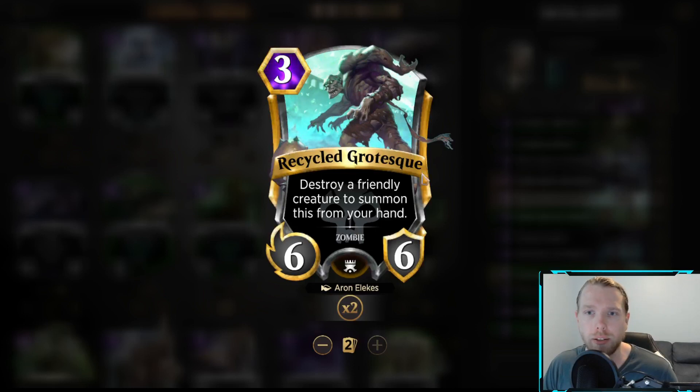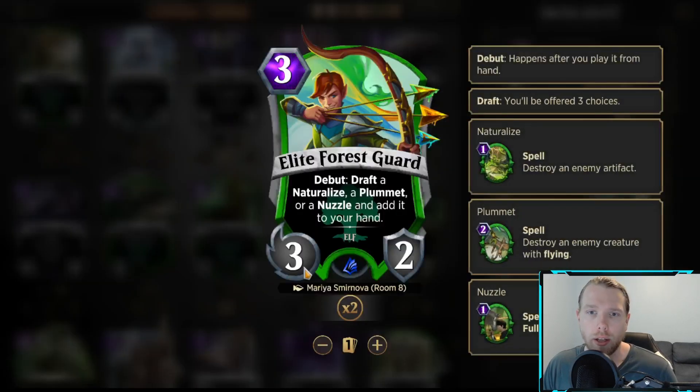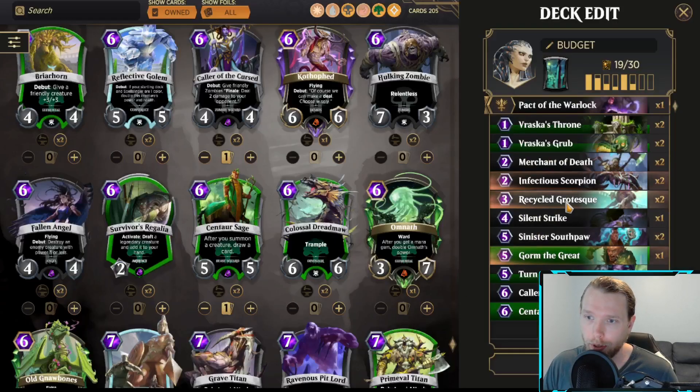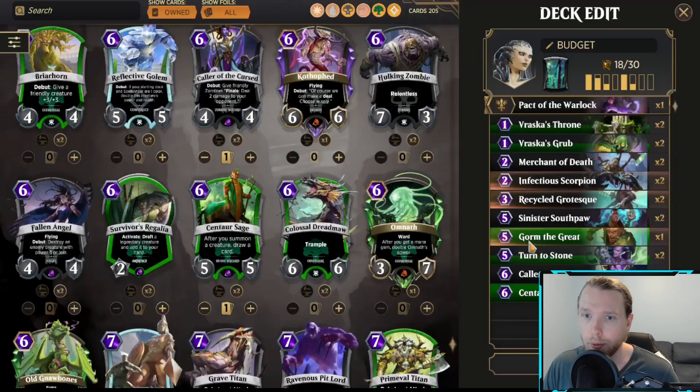Grotesque is fine — it's an enabler on our turn and it's a big creature to slow down aggro and midrange, so I'm going to keep it in. Elite Forest Guard has a lot of versatility because you can get one of the three spells, but I'm not sure it's quite something we need, so I'm going to take it out. Silent Strike just feels very out of place — really slow, kind of a clunky card. You don't want to be drawing this the first ten turns of the game, so I'm going to take that out too.